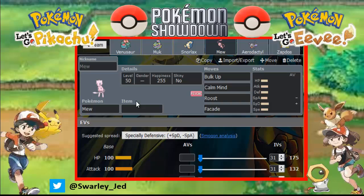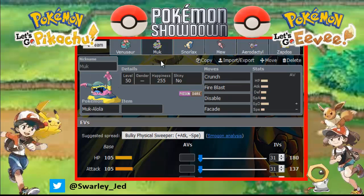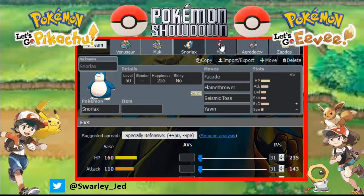Next is Mew with Bulk Up, Calm Mine, Roost, and Facade. Bulk Up and Calm Mine to boost defenses and attacks - both Special and Physical - Roost for recovery, and Facade again in case Starter Eevee wants to burn our Mew. Mew is hard-walled by Melmetal, but that's why we have Leech Seed on Mega Venusaur, Fire Blast on Alolan Muk, and Flamethrower on Snorlax - that covers Melmetal.